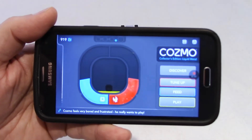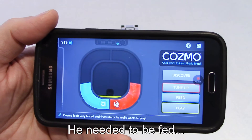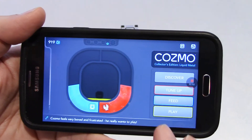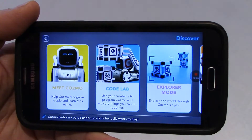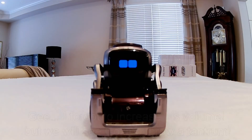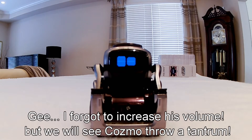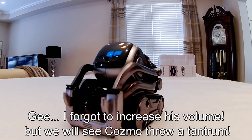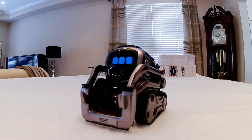Okay, so Cosmo has enough energy now. We just hit him once. Let's click on Discover and see what is new in Codelab. I'm going to go back to his main screen and increase his volume to maximum. I'll go back to Discover.